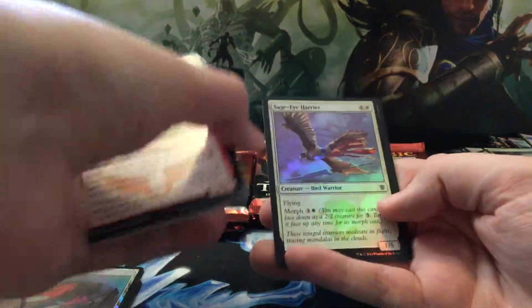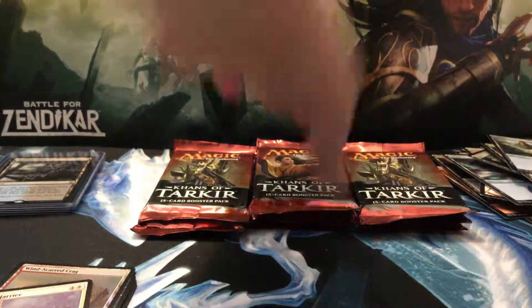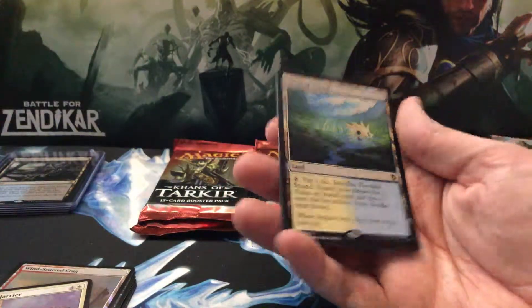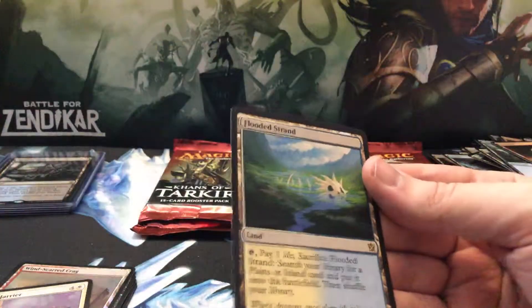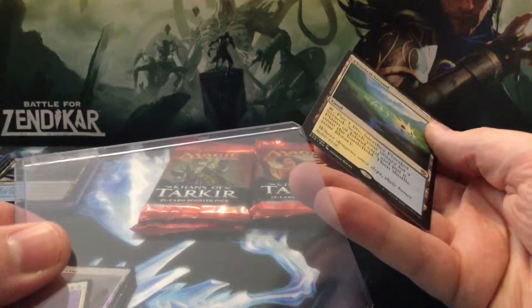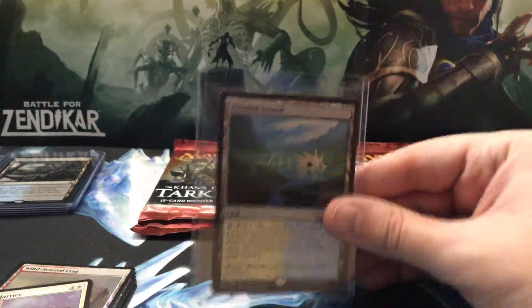Dragon Throne of Tarkir and a foil Sage-Eye Harrier — alright. I have a tormenting voice in my head, I can't speak English, so I apologize for that. Flooded Strand! Oh yeah, nice. This would have been my third one but I was either robbed — which I think is kind of funny but ridiculous — somebody either stole it from my trade binder at my local game store, or it fell out and somebody found it and decided to keep it. Can't say I blame them, but oh well, at least now I have two.